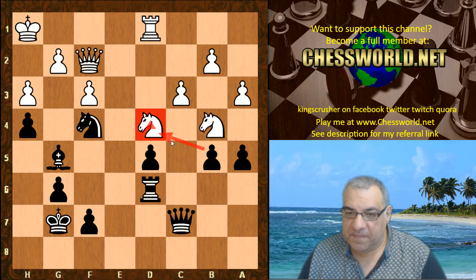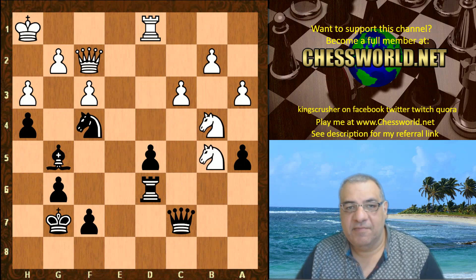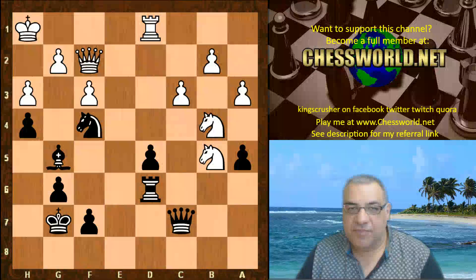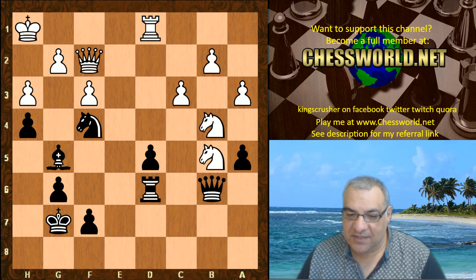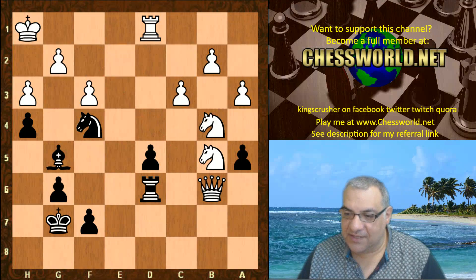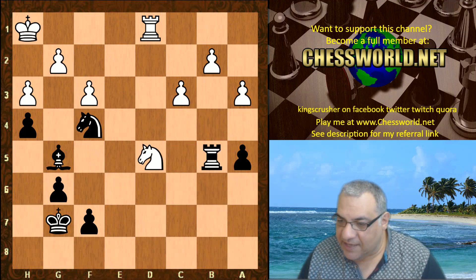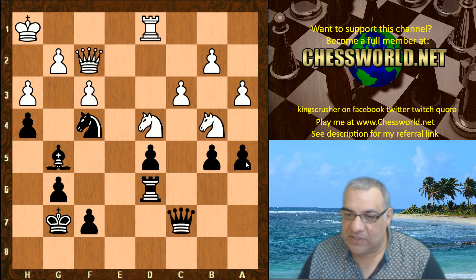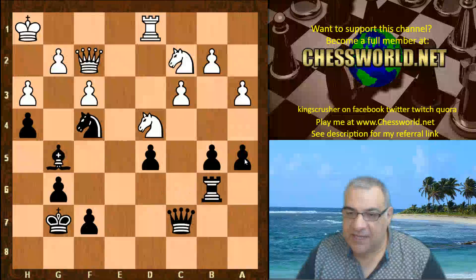Knight bc2 — it's not possible to play Knight takes b5. You might think there's a pawn hanging, but if Knight takes b5, black has Queen b6, eyeing the Queen and attacking both knights. For example, Queen takes, Rook takes — and black ends up winning material. So that's what makes a5 possible here. Knight bc2, then Rook b6 preparing.